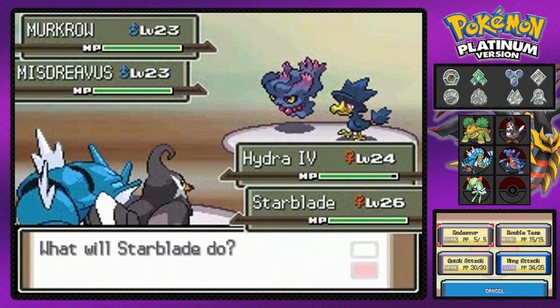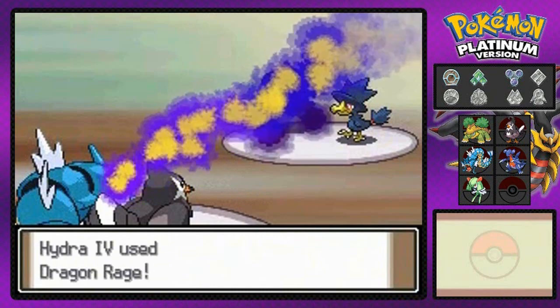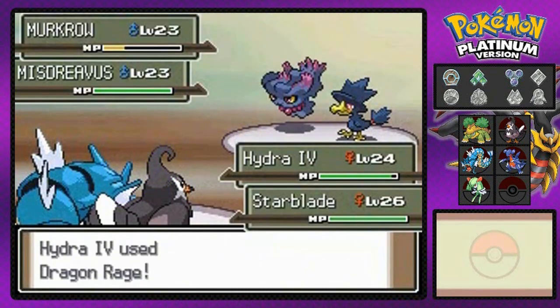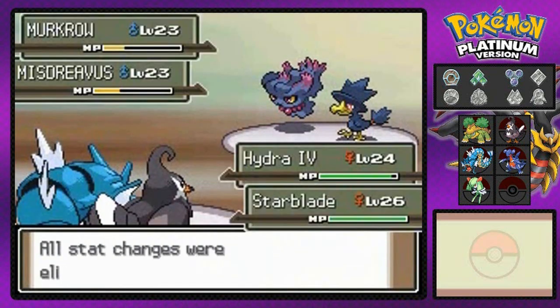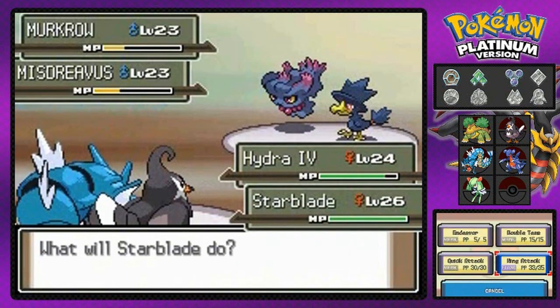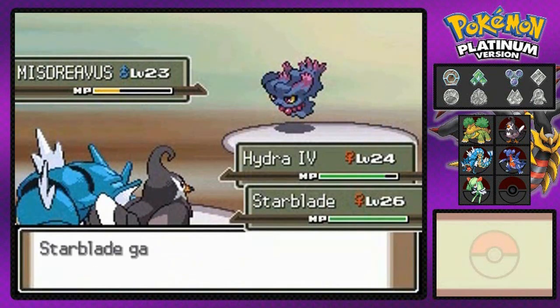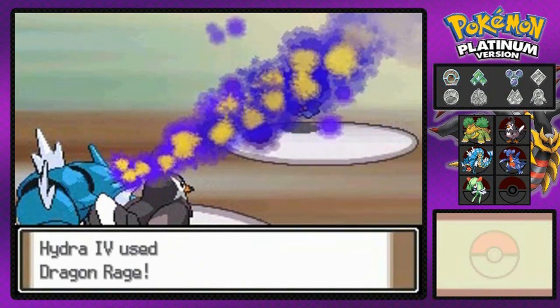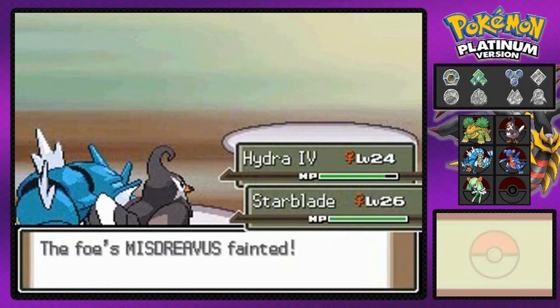Let's go ahead and use that Dragon Rage here, and let's go with that Wing Attack onto you. Wing Attack, finish him off — no it doesn't. And there's Dragon Rage. It takes a lot of HP right there. Wing Attack again — will it defeat Murkrow? It does! And let's go with Dragon Rage for the win. Misdreavus defeated! That's right.